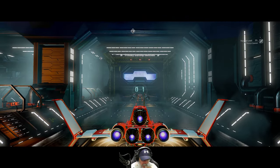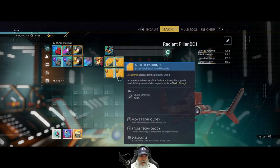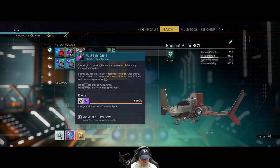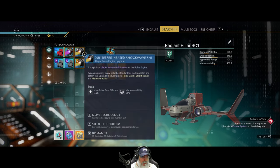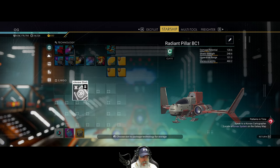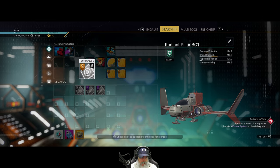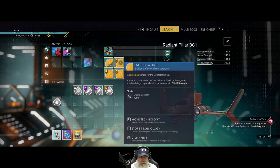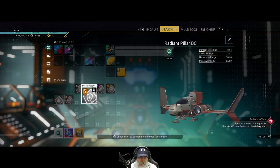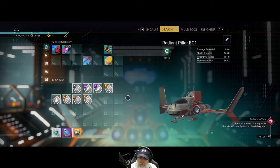Anyway, what we're gonna do is we're gonna hop in the radiant pillar and make this our active ship. I have some stuff on here that I actually want to take off, so let's uninstall everything that can be uninstalled, because this is my backup ship back in the days when I was still prone to getting blown up every now and then — which we're going to also talk about in a second.